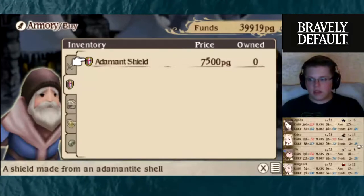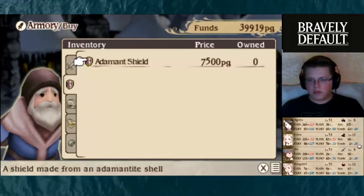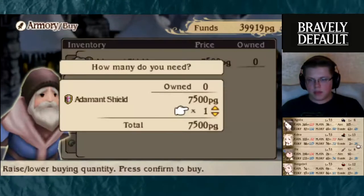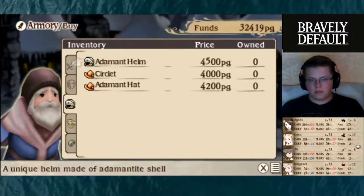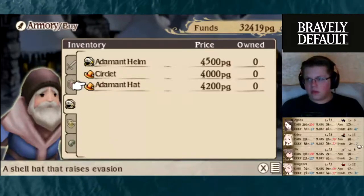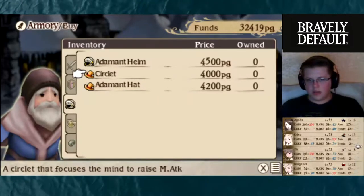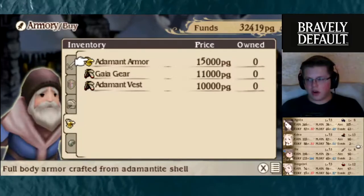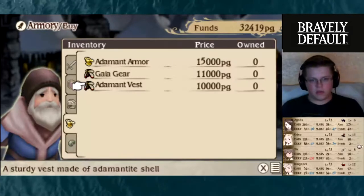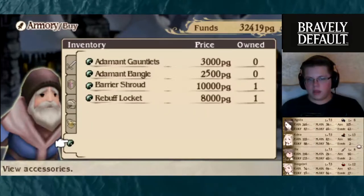Let's see everything else — the Adamant Shield. This might be useful for Ringabelle. Let me buy that for Ringabelle. Adamant Helm — no, that's not really good for anyone. Adamant Armor — ooh, this stuff is kind of good. None of that would be good though.